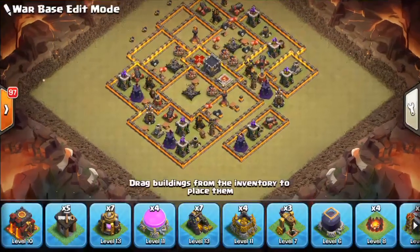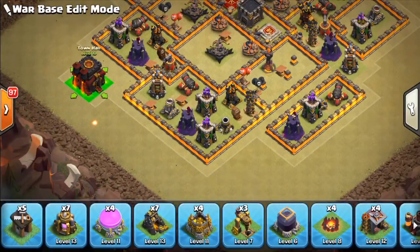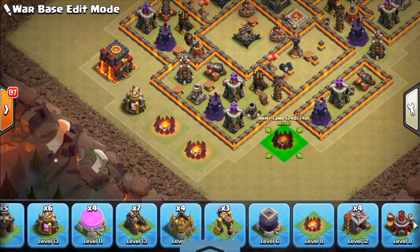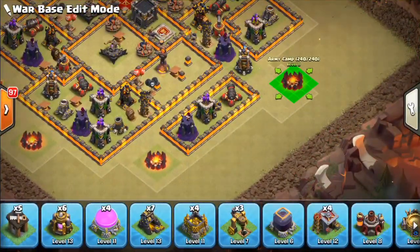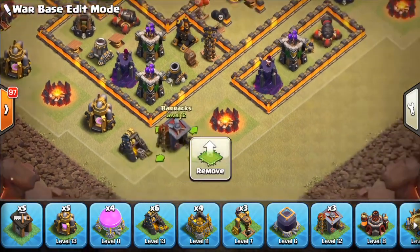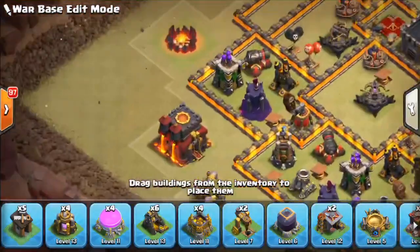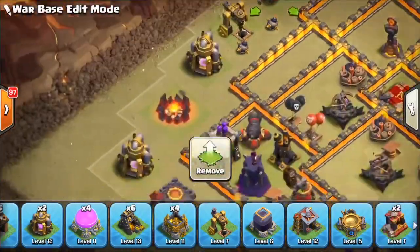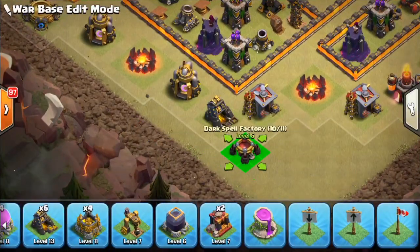Now we're on to our last step — one that is underestimated but actually very important and can decide whether you win or lose an attack. I put the town hall where I have the strongest part of my base. That way, because the attacker will want to start where your town hall is in order to get a safe one-star, he starts from the strongest corner of the base, giving my base a much better chance of surviving the attack and being much less likely to get three-starred. I also make sure to put trash buildings with the least hit points — such as barracks and army camps — near the stronger part of the base, and things with much more hit points such as elixir storages at the weakest part of my base, so I want a bit of extra reinforcement there.